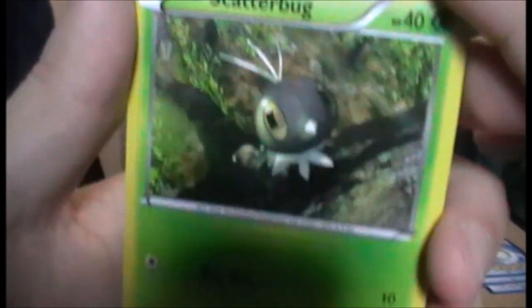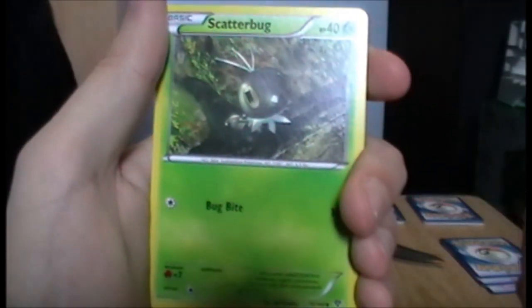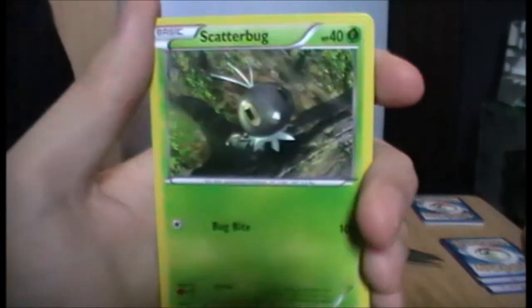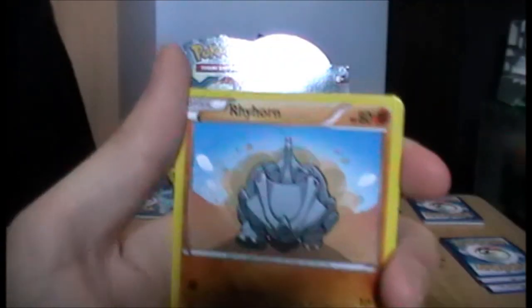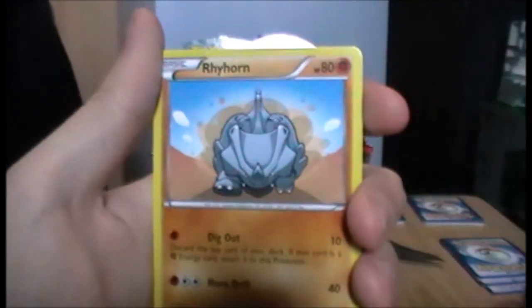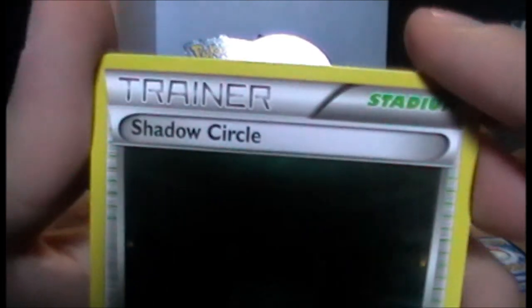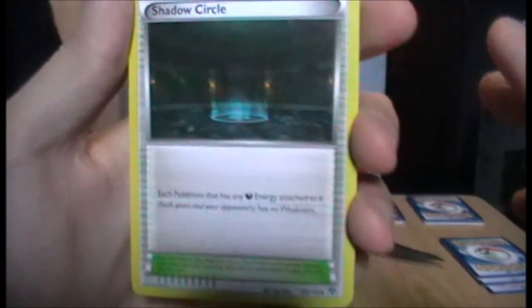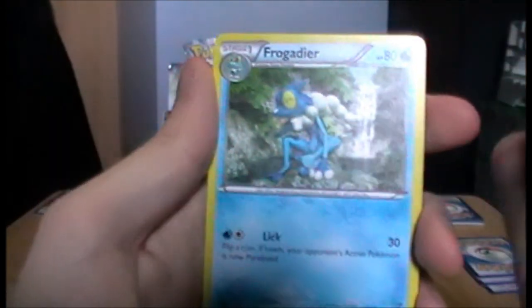Next we have a Scatterbug — I quite like Scatterbug. And a Rhyhorn — just like your mother used to race, which is not an insult, that's part of the canon of X and Y. Next we have a Shadow Circle. And a Frogadier — I only need a Greninja now. Look at it, it's so cool — it looks like Kermit the Frog the way it stands in the Pokémon anime.